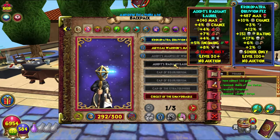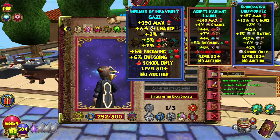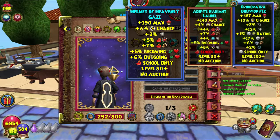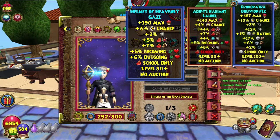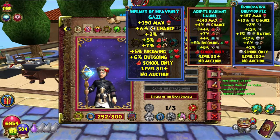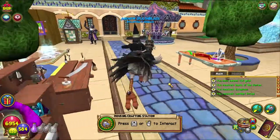The Adept Radiant Laurel has 140 max health, 4% power pip chance, 4% fire accuracy, 7% fire damage, 4% ice resist, 5% incoming health, and 8% storm resist. It's fire school only, level 30, and no auction.